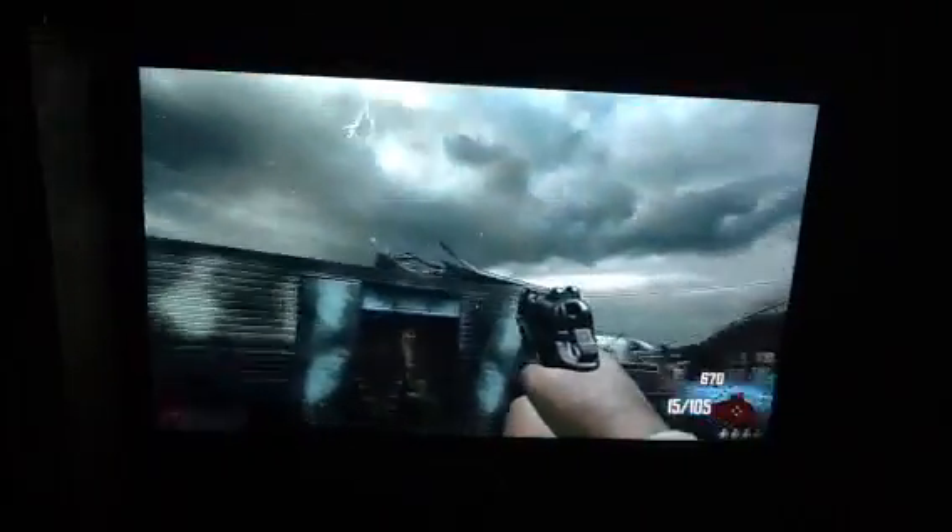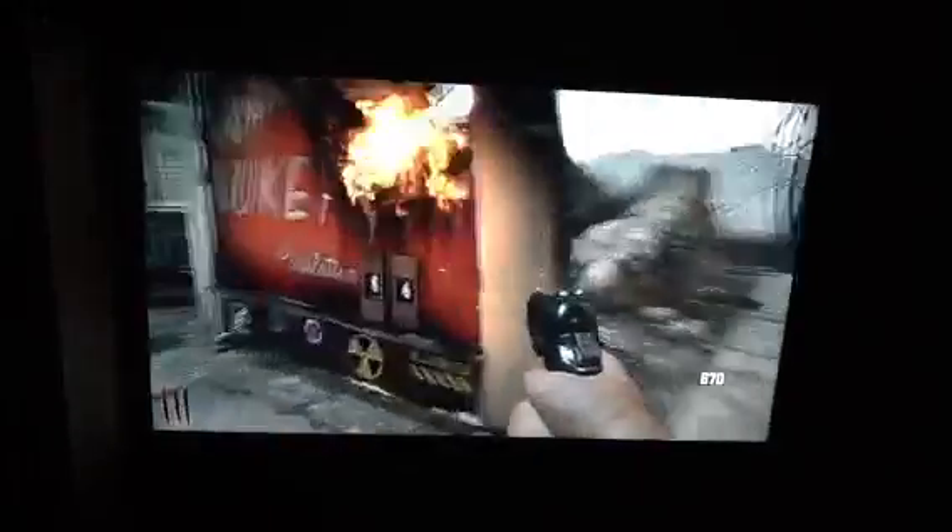Looks like I'm out of ammo before round 3 already. The building to the left of the sign costs 750 to open. The 3-round burst pistol is right here and it costs about 750 points too. The mystery box is back there, and the population has gone down to 86. I don't know what happens when it hits zero, but let's hope we can find out today.